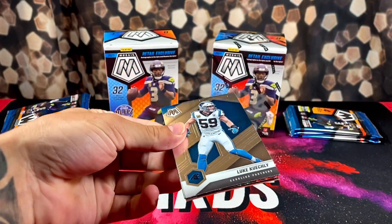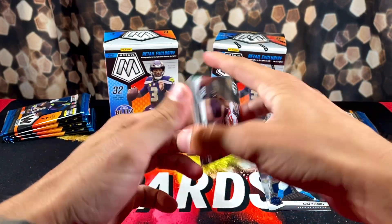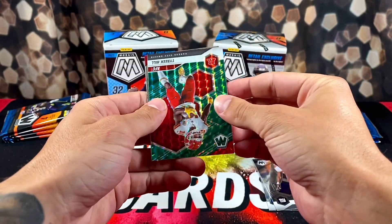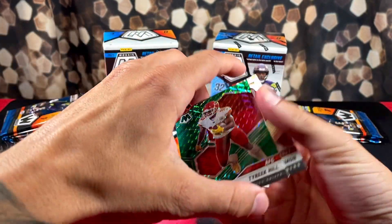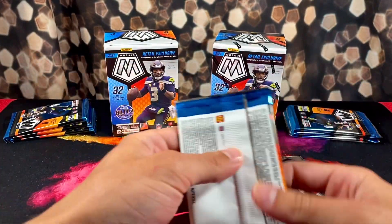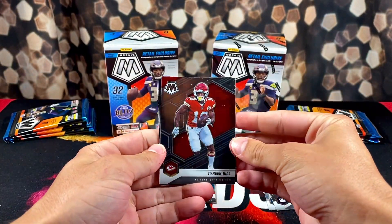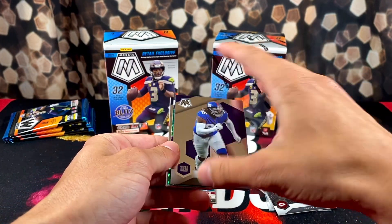I've opened a ton of Mosaic Football so far and have not really pulled anything too crazy. First up we got a green Tyreek Hill and a rookie Trey Sermon on the back — Trey, the 49er rookie. Still excited to hopefully find some Prism Football in the wild next week, though. Who knows, it's been delayed so long. We got a Leonard Williams, another green.